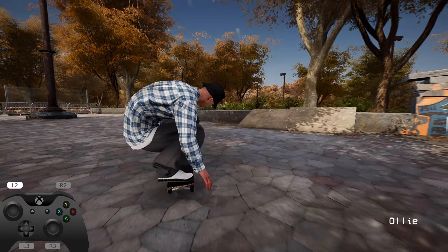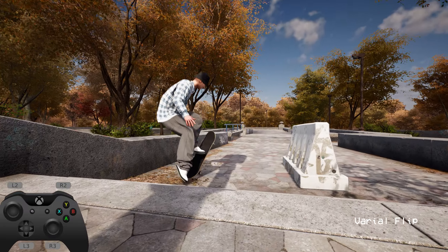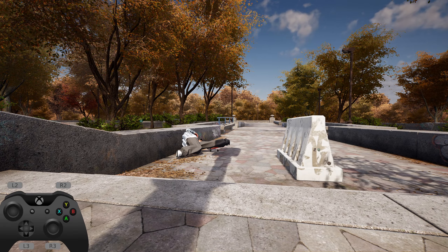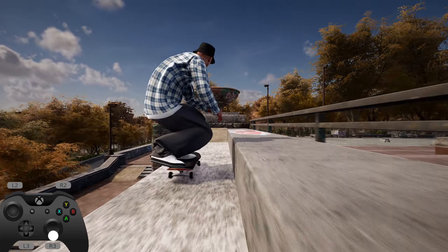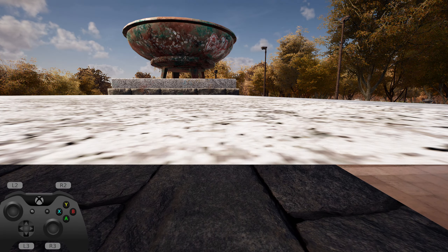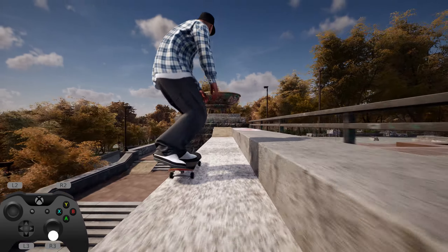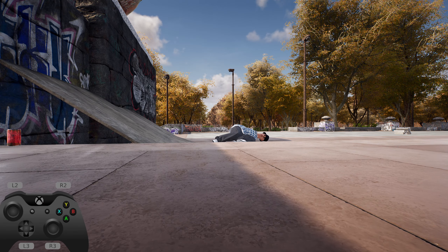What's over here? Another gap. Doing varial flips for some reason. I'm stuck because when you go faster you hit the ledge before you even get over. I've been trying this for a while and I can't quite hit it, so I'm going to leave this to the viewers — if you can do it, well, good luck to you basically.